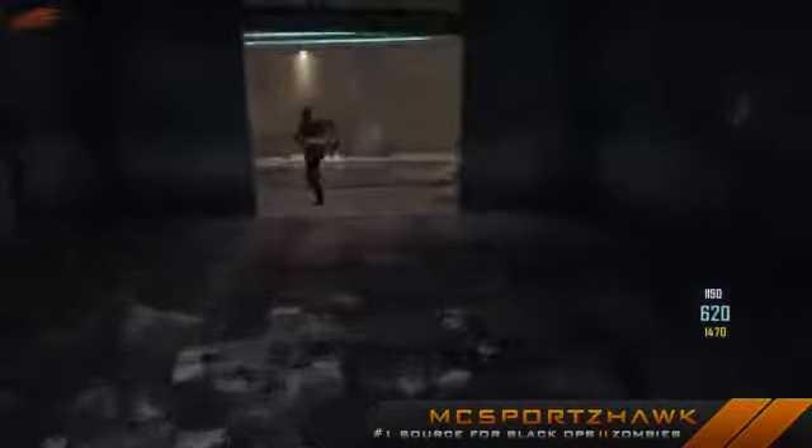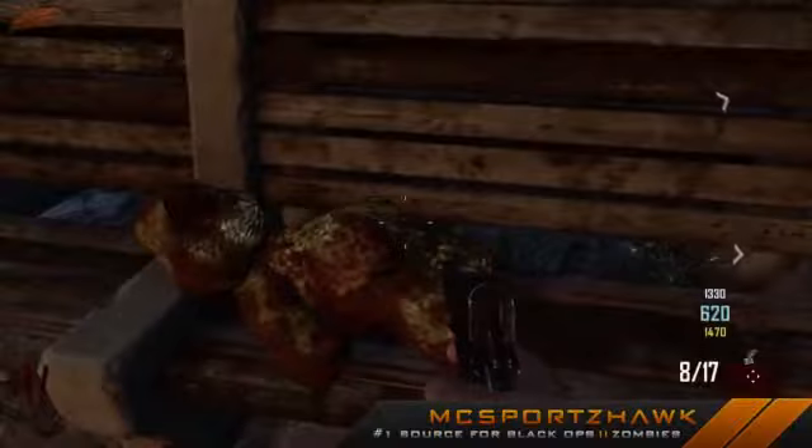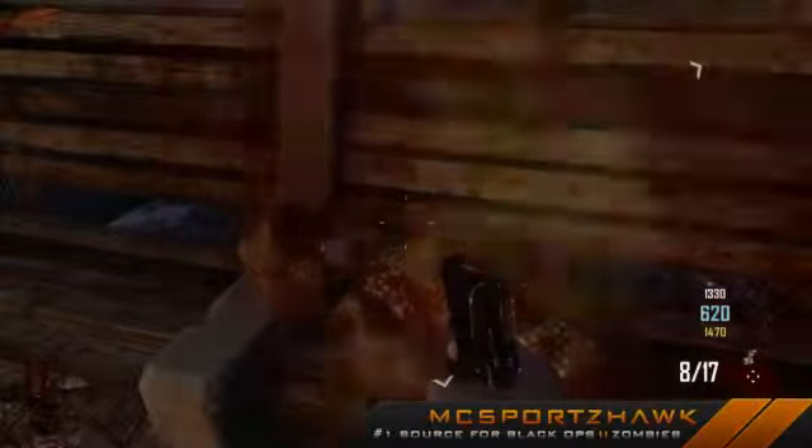We're actually over in the starting area by the bus. This tutorial is going to show you how to get the Easter egg song in co-op mode when you're playing online with your friends. First, when you come out of the bus stop where you spawn, you're going to go over to this bench and click that teddy bear. It's going to make a weird sound and you'll notice that you've clicked it.